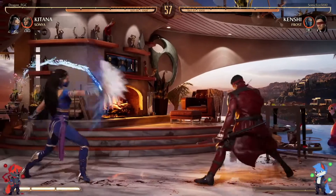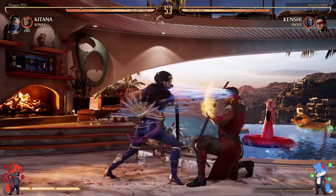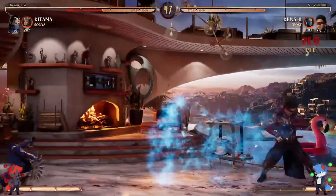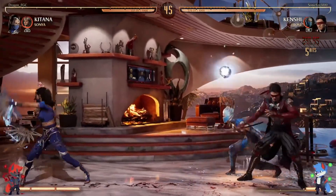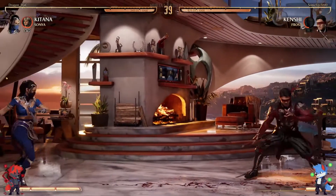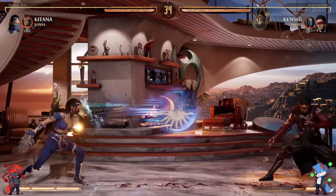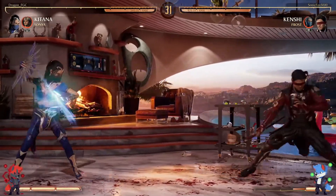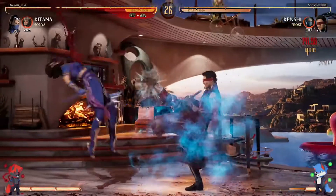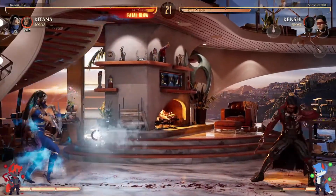Nice projectile game from Sonic with the overhead slash. Sonic gets the opening with 4-2-2. I was kind of curious about the combo choice from Sonic — Sonic had full Frost but didn't do the slide. It looked like it was kind of a setup thing going on. Nice spacing by Sonic. Oh my god, Dragon went bad — that was good. Into the setup.